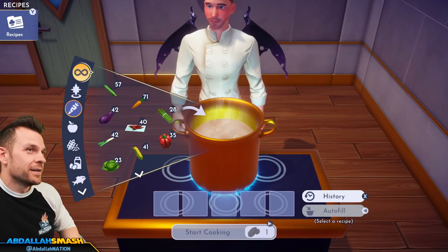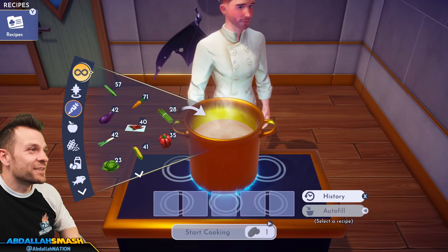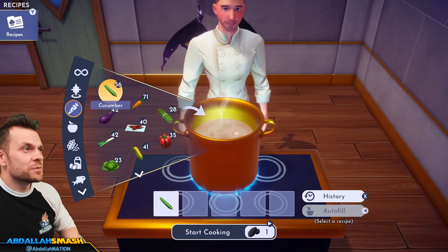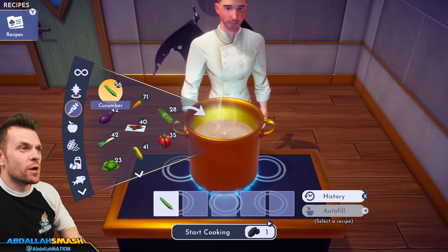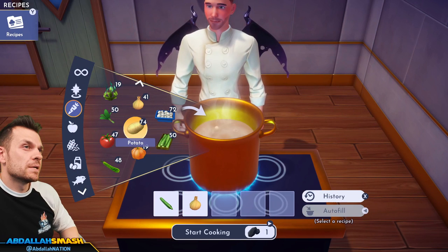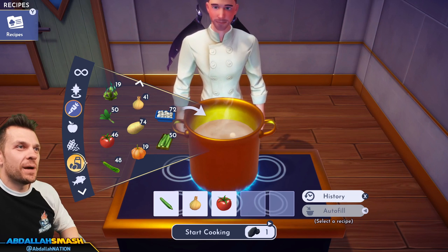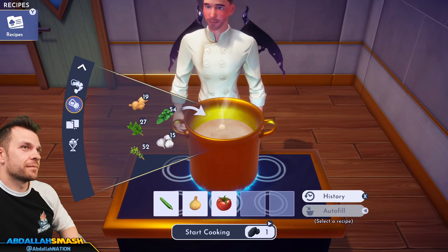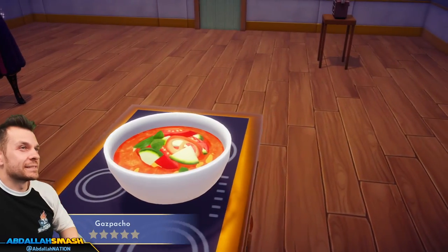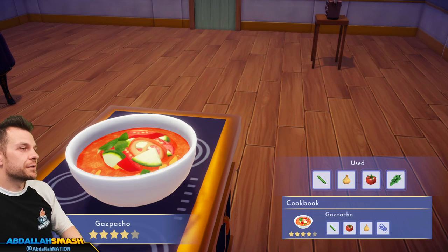Let's make some gazpacho: cucumber, tomato, onion, and any spice. Let's go basil. Gazpacho — yummy!